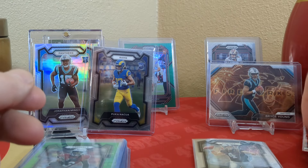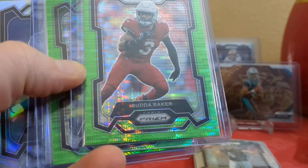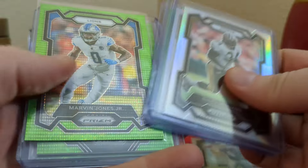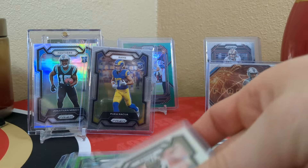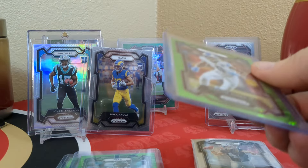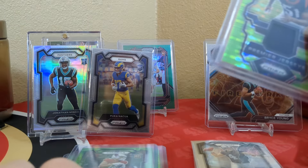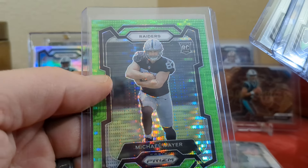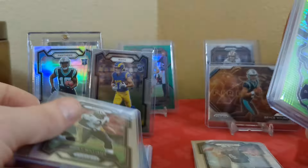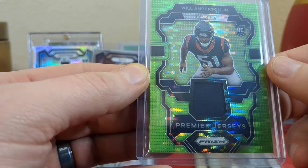Then we've got Buddabaker on the Green Pulsar, Garrett Wilson on the Green Pulsar — I like that one, kind of color match almost. Marvin Jones Jr., Michael Wilson rookie, Michael Mayer rookie — so two rookie Green Pulsars. And then two Silvers right here — vets: Emmett Smith and Ricky Williams. We've got a rookie Premier jersey from Walmart — Will Anderson Jr. And a Puka rookie base.